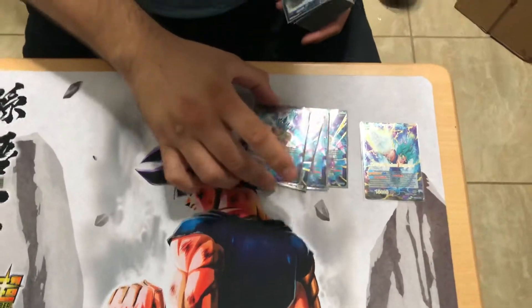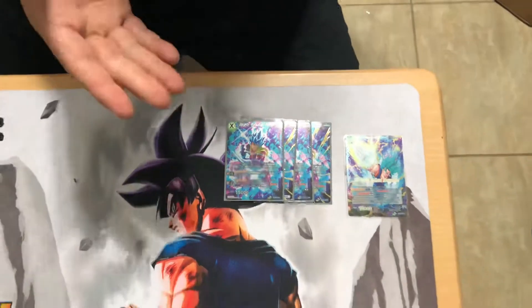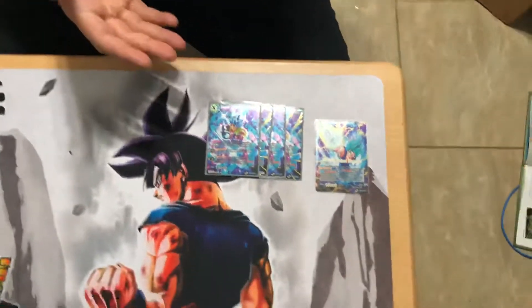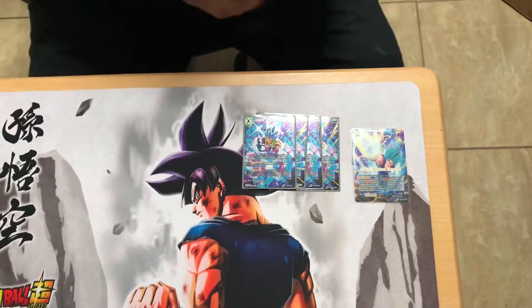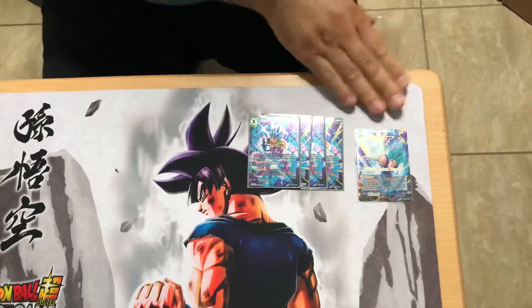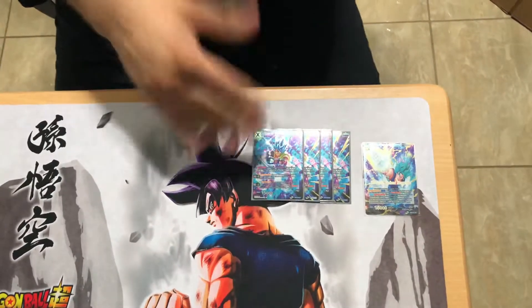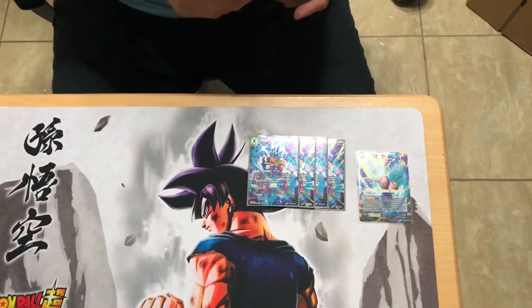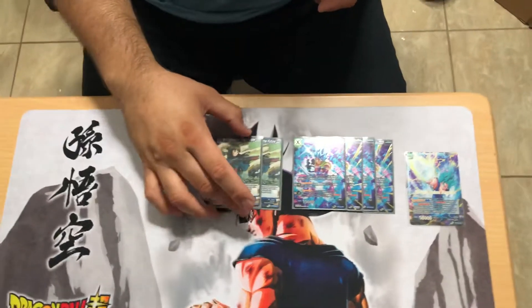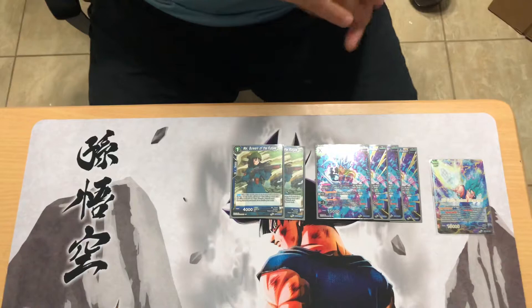Starting off the deck, we're using the Gogeta unison - gorgeous art. I like this specifically because if you have a rested battle card, Saiyan Blue or whatever, you can't get your leader damaged, which is really good. You can do cheesy plays - just sit on this or sit on one of the other Vegito cards. It's not bad, definitely better than the other unisons out right now until we get more support.